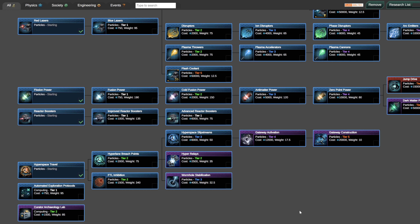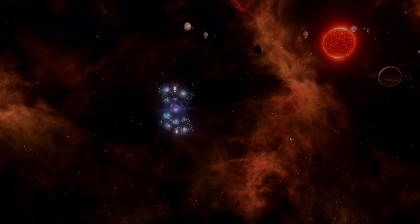Switching to the tech tree real quick — this is a super useful resource and the link will be in the description if you need it. We are in the physics tree, and as you can see, Hyper Relays is right here. It is a tier two research, an epic one — a purple one — so it can be rarer than the others to pop up. It has two prerequisites: Hyper Lane Breach Point and FTL Inhibition. If you research both of these, you will have the opportunity to research Hyper Relays.